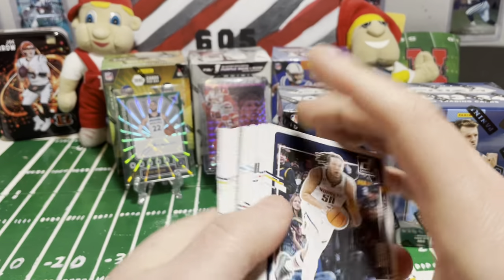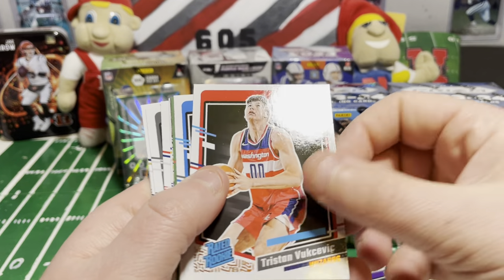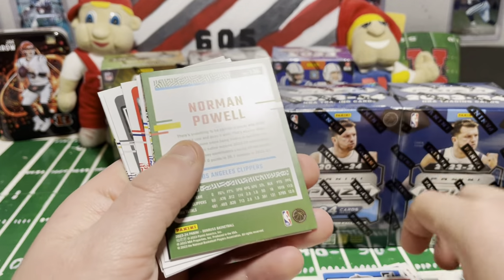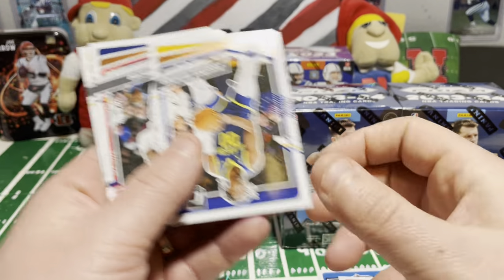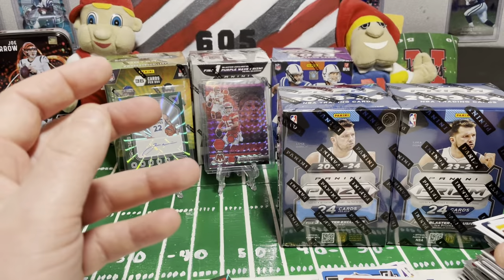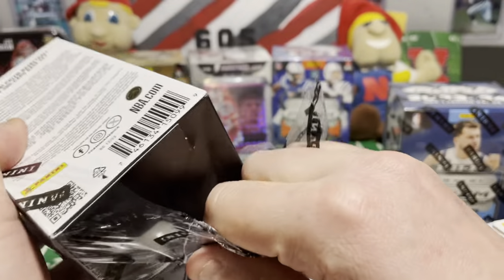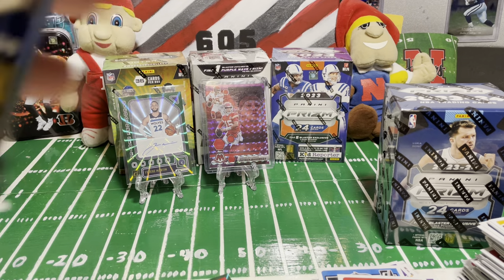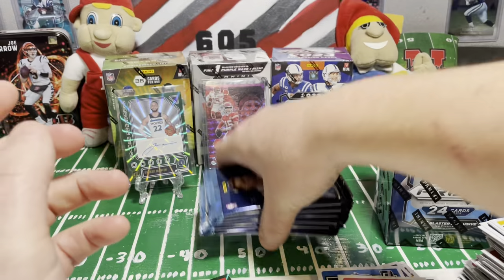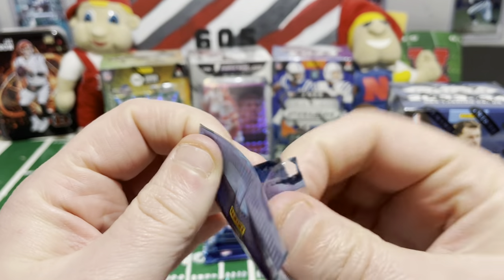Final Donruss pack — super excited. I got an autograph out of these. I haven't seen a ton of these open, so I wasn't real sure on the hit rate. Tristan. Anthony Black. Norman Powell. Nikola. And our base cards. That was a good box. I don't know if I'll get $50 back or not — I'm imagining being in on $75, that's a pretty good number. I'm still happy with it whether I'm making money back. I don't open these always just to make my money back — I do it because I enjoy ripping packs and I enjoy the hobby.